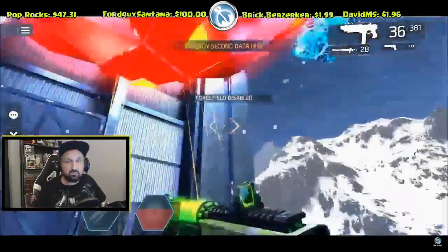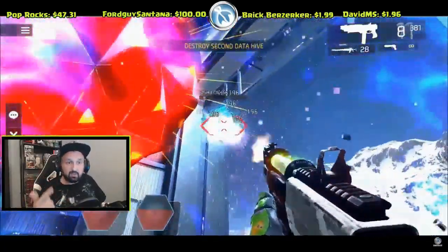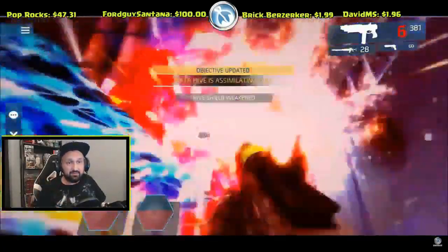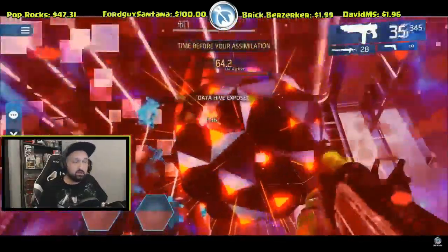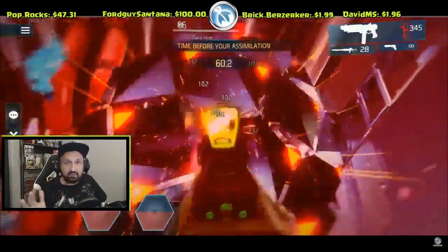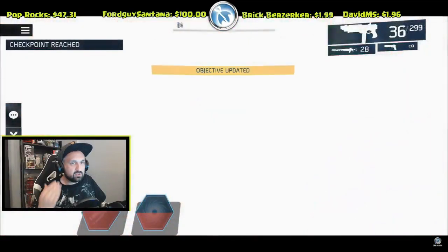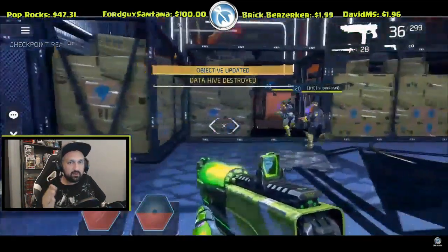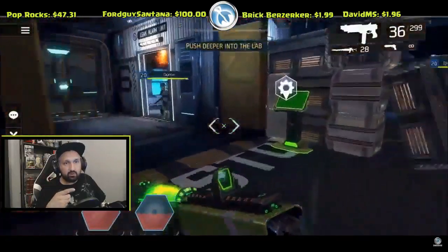After the jump pad, check on the right and disable this force field. Then again, destroy three blue clusters to be able to deal damage on the second data hive. Destroy the clusters first and then kill the data hive. Many minions will spawn, but as soon as you destroy the hive everything disappears, so you don't have to kill all the enemies — just focus on the hive and try to dodge the damage.